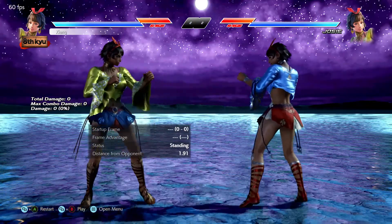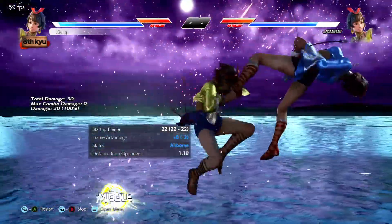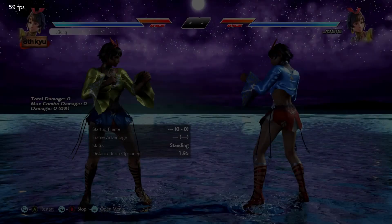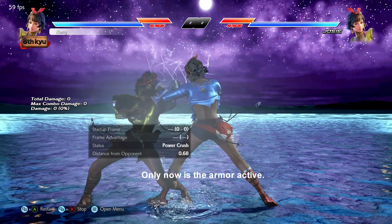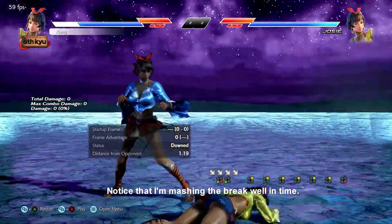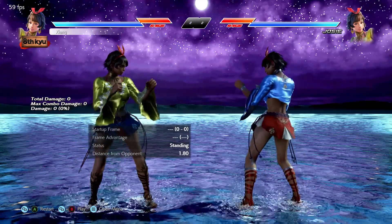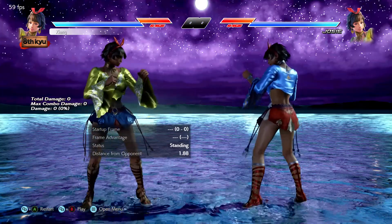Side note: special mids that can be low-parried are often also considered lows for the purposes of crushing. Now, power crushes serve a similar role, but rather than avoiding a move through evasion, power crushes have armor. Like a regular crush, it takes several frames for this armor to activate. All power crushes operate in a similar manner: they will armor through all mids and highs during the armor window, but they will not armor through lows and grabs that connect during your armor cannot be broken by you. Each character has their own unique power crush, so specific characteristics on block and hit will depend on the character.